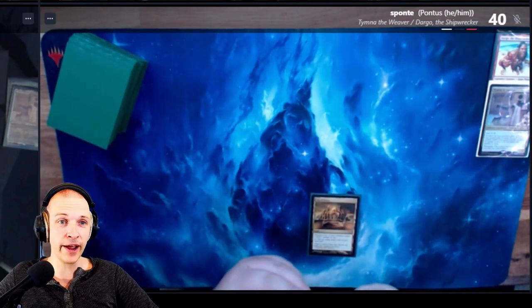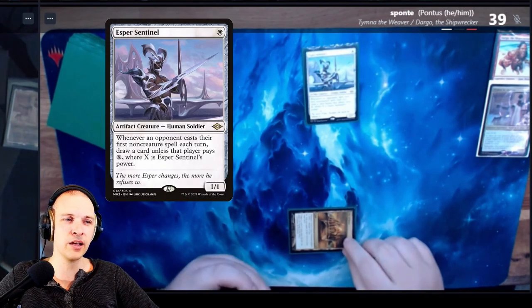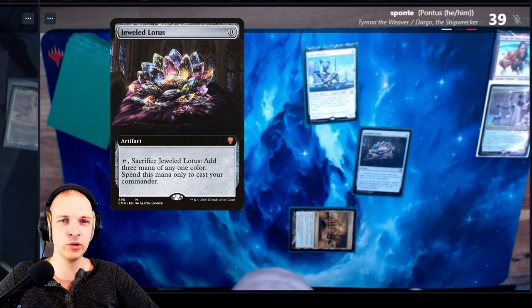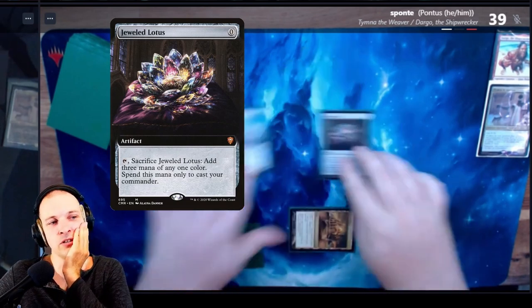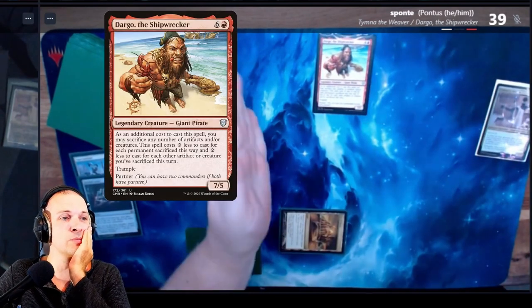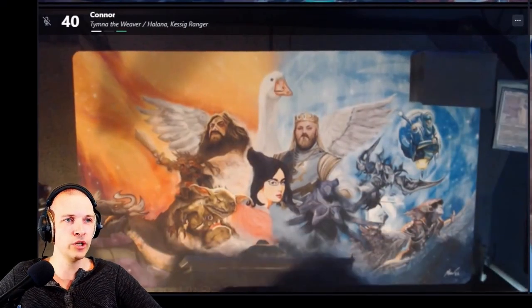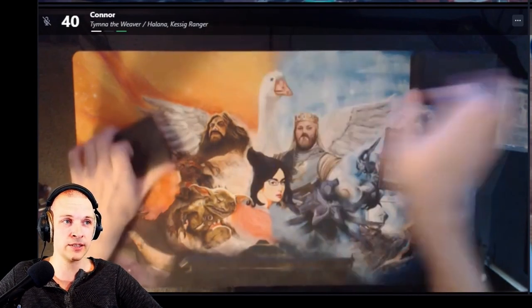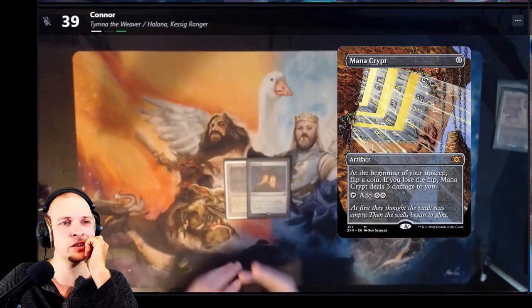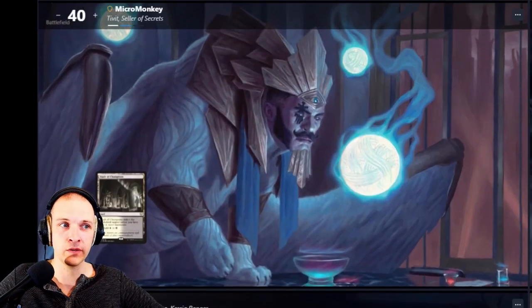Pontus goes City of Brass, taps and casts an Esper Sentinel. Yeah, I'm behind. Then he casts a Yulod and Dargo — he sacrificed Esper Sentinel for Dargo. I don't know if I agree with that. He afterwards passed the turn with Connor, Etymna Weaver, and Alana as a Granger. He plays a Misty Rainforest, cracks it, finds a Bayou, then casts a Mana Crypt and passes to me. Fish has been drawing a lot of cards. I wish I had an Island in my opening hand.